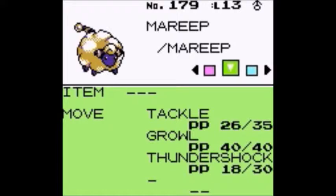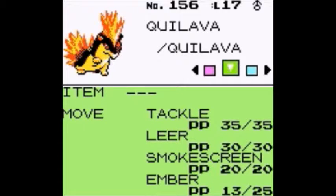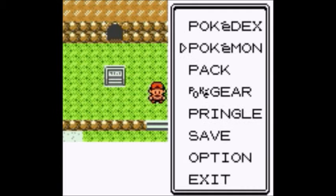So as you remember, in the last episode we were able to raise up Mareep to level 13 throughout the cave, and Quilava is now level 17, and the egg is making some progress on hatching.